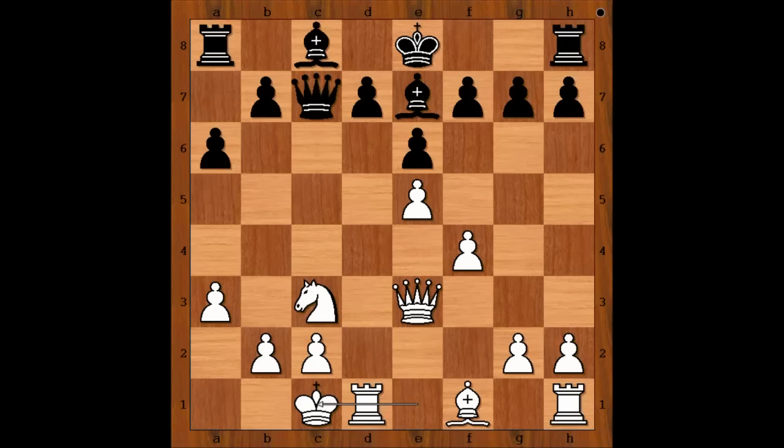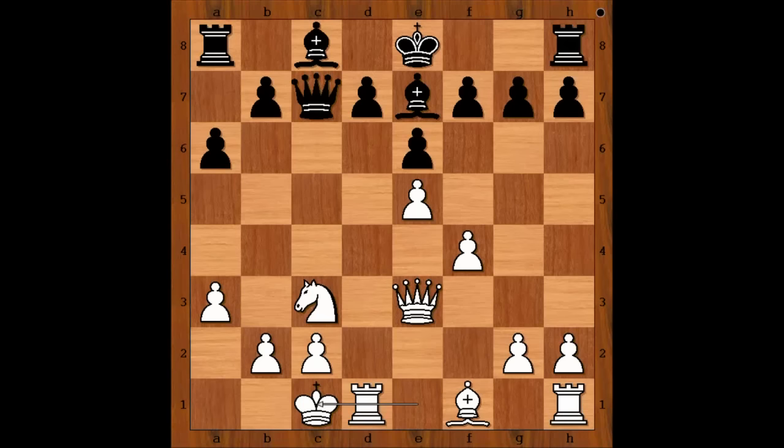Bd6, b5, Nxd4, Bb3, Bb7 — white to move. What would you do in this position if you had the white pieces?